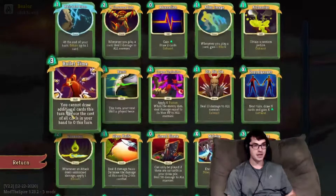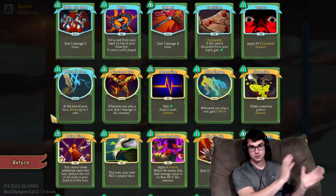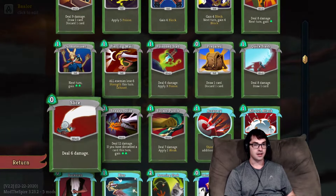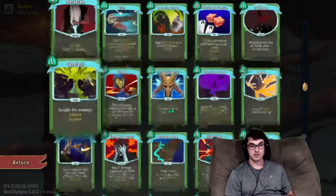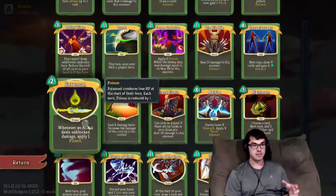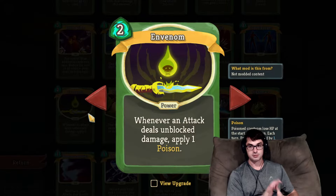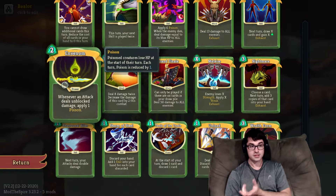Invenom is also pretty good with multi-attacking cards like Glass Knife and Shivs. It's my favorite way to take a Silent deck that has two separate halves — attacks to deal with short-lived enemies and Poison cards to deal with bosses — and tie those two halves of the deck together into a unified strategy.